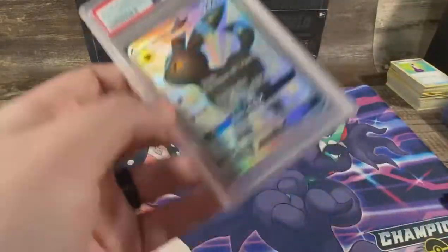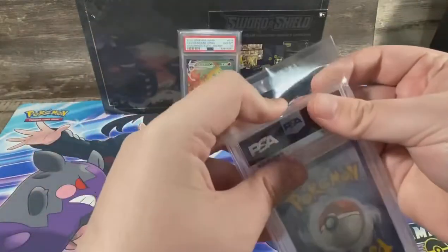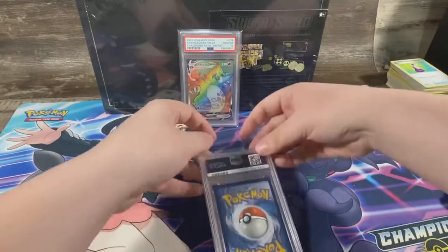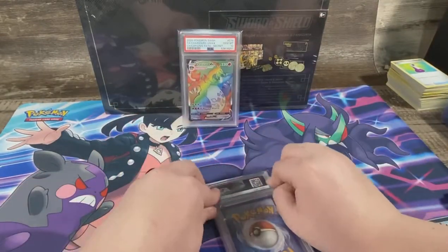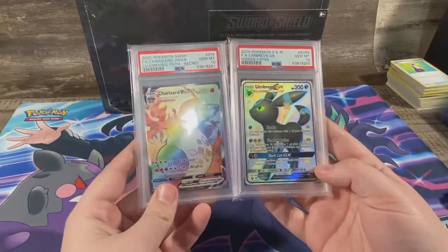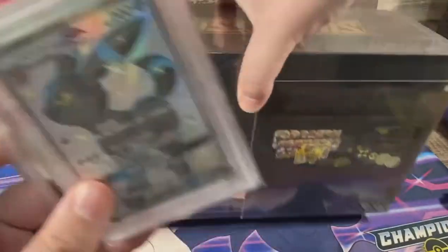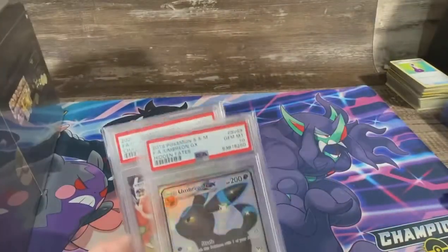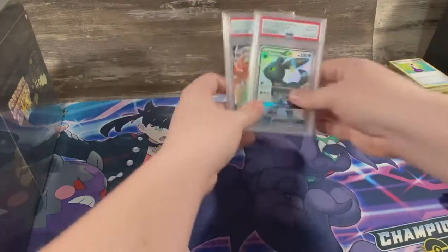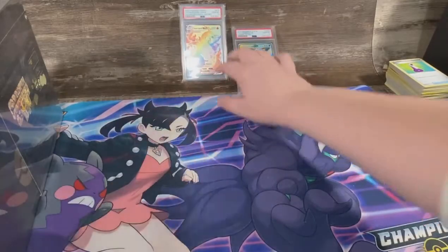All right, let's rip into this Sword and Shield box. Got to sleeve it up. We've had this on the shelf for a few days and it's time to rip it — we were waiting for a good opportunity. There are our two PSA 10s back. It was an express submission and they still took about a month to get back to us. I'll put these up back here in the bag — they'll stay.